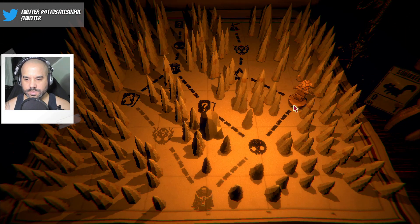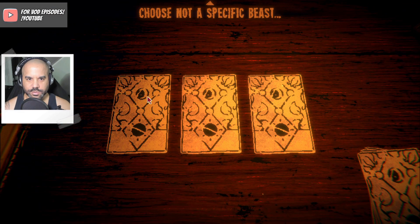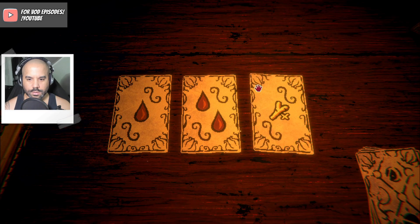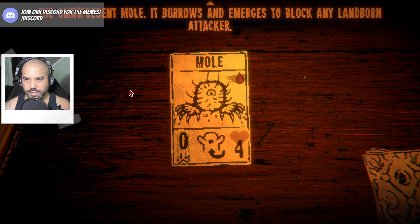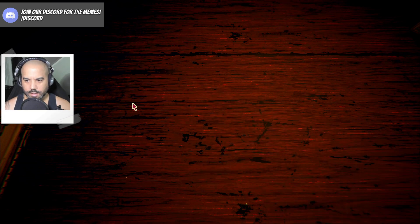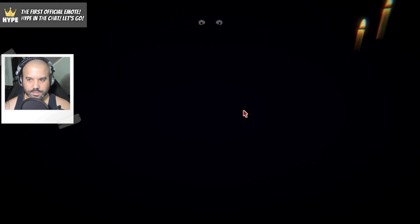Maybe he uncages himself at some point. All right, we press on, see what this is. Let's make a different kind of choice — choose not a specific beast, but decide the cost that you wish to pay. I'd prefer to pay one blood. Omnipresent mole that burrows and emerges to block any landborne attacker. Okay, that's fine — random card with the cost of one. Sort of what I was expecting, but not necessarily a mole.